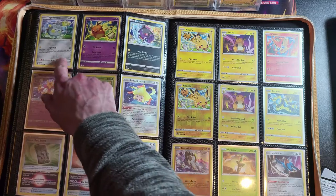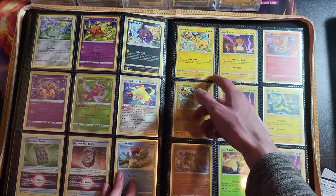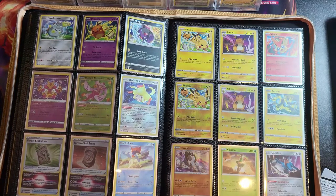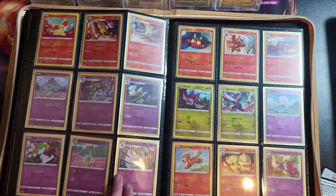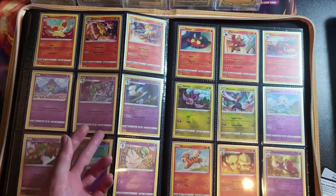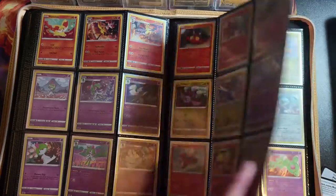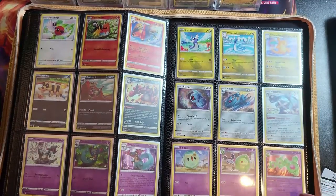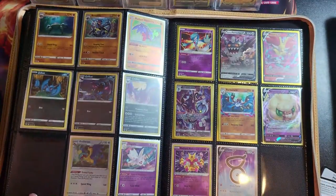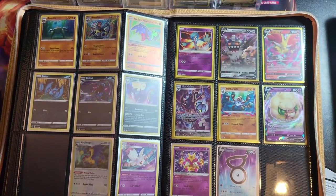Then I thought we'd have the Pikachu artworks going across — starting with Togedemaru, moving over to Dedenne and Morpeko. Then Pikachu and Raichu with reverses below. Got the Swords of Justice going along the bottom, an awesome Zeraora artwork — massive fan of that — and I love Victini as well. Next is the Ralts, Kirlia, and Gallade from the Chilling Reign set as well as Silver Tempest. The Fletchling Evolution line, Dratini Evolution line — loads of Evolution lines on these two pages.